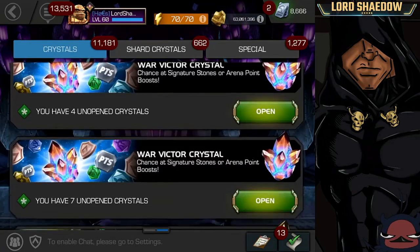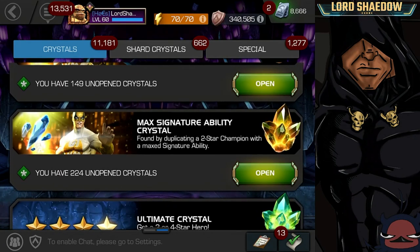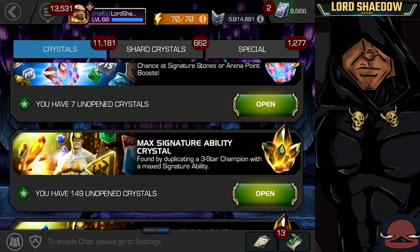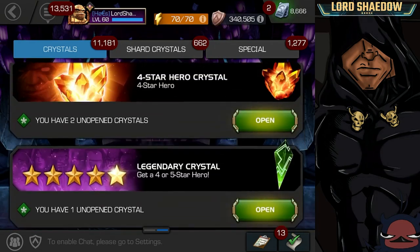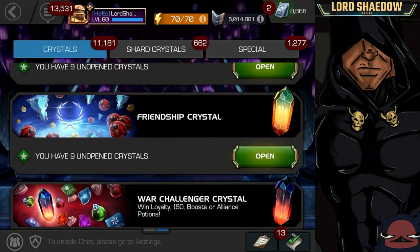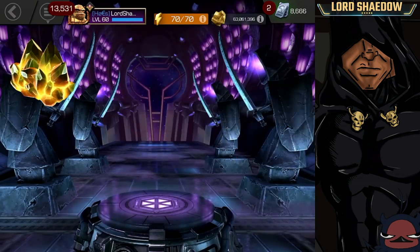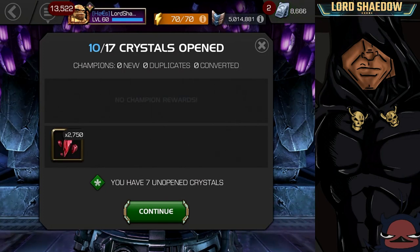We're not going to worry about the shattered heart ones — that's for the two-stars. I wish they would just put them all together; I don't know why they separated them like that. Make us take longer, that's what it is. Alright, these right here should yield mostly five-star shards — boom, there you go.